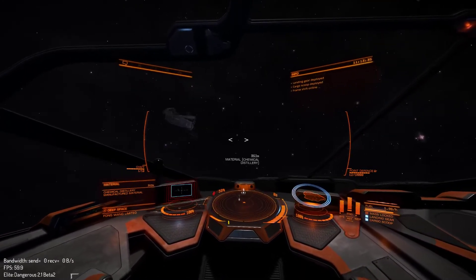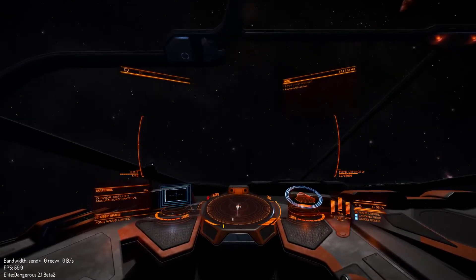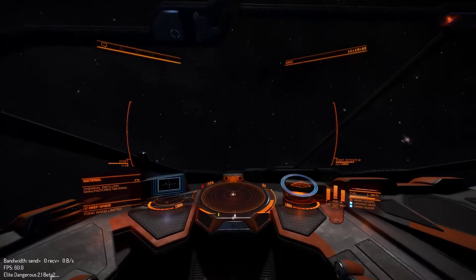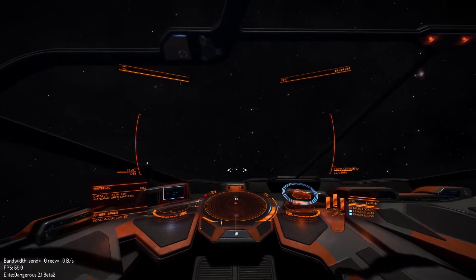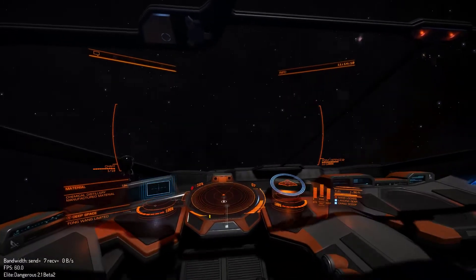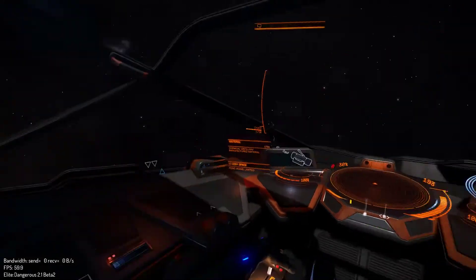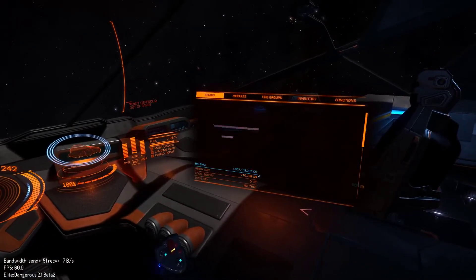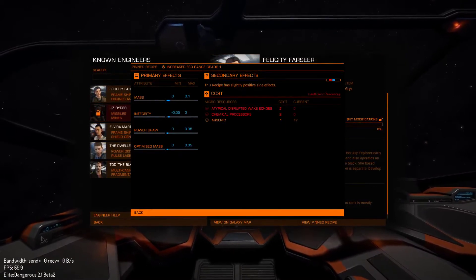That's my landing gear — cargo scoop deployed, landing gear deployed. It's actually hitting my ship before going into the cargo scoop. You know what? Forget it. I'm pushing all the wrong buttons. Is there anything I need here? I don't think there is. I'm trying to upgrade my FSD — all I need is the disruption wake echoes and chemical processes.